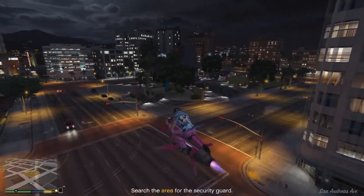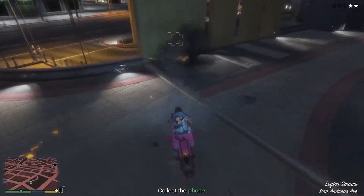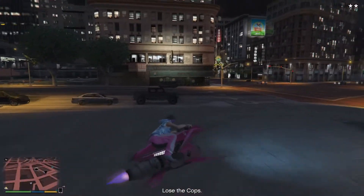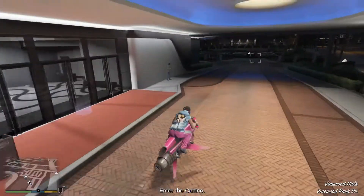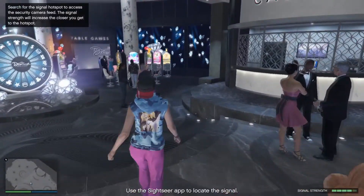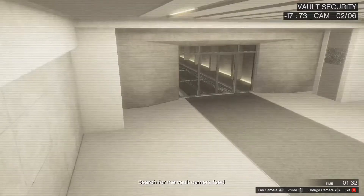We could hunt this guy down and hack his phone, or we could just blow him up, steal this, and run — that works. Lost the cops and into the casino we go. Looks like the signal is going to be in this corner. Just got to scan through these and look for the vault — we're getting close, that's the vault security, which means this one should be the vault.